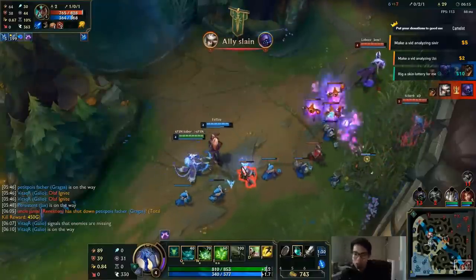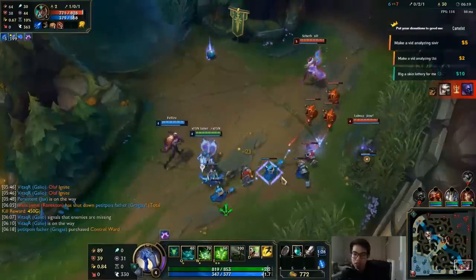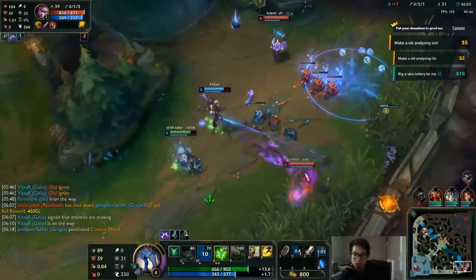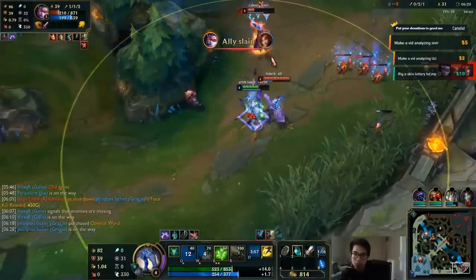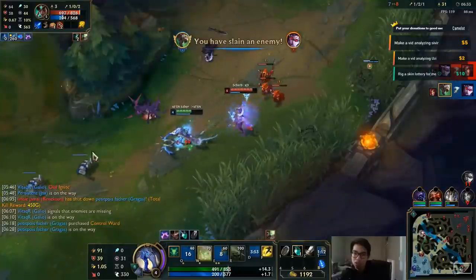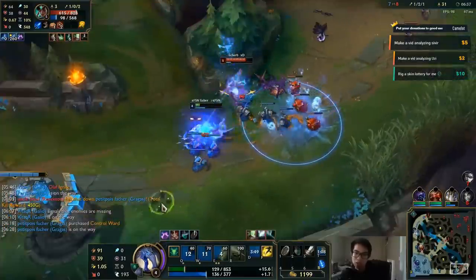Now we're just going to go through more examples to drive the point home. You can definitely take these into your solo queue games. For the people who complain that their support is getting caught — like here, 'my Zyra missed, what am I supposed to do?' — you kill the Vayne because they're focusing the support. This will help you figure out what to do in lane when a fight breaks out, especially in lower elo brackets where this happens all the time.